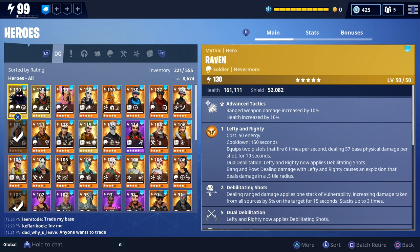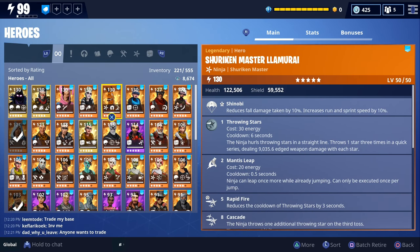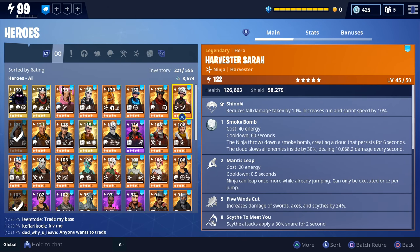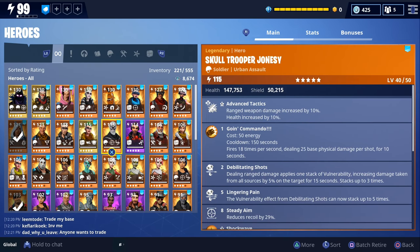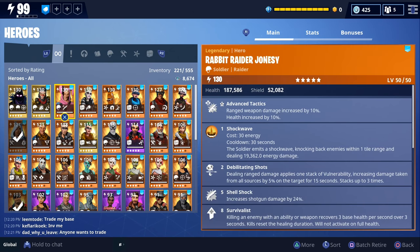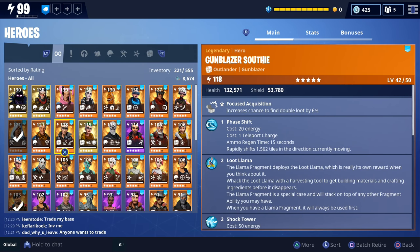Now I'll scroll through my heroes. We got Raven, Wukong, Rabbit Raider Jonesy, Beetle Jess, the Lamurai, Tidshot Jess, Bulletstorm Jonesy, Harvester Sarah, Flash Eagle Eye which we haven't gotten gameplay of yet, Skull Trooper Jonesy, and Fae Scout Jess. These are the only mythics I have: Raven, Wukong, and Fae Scout Jess. I haven't really been lucky when it comes to getting mythic heroes.